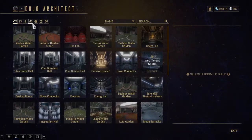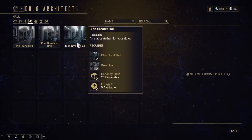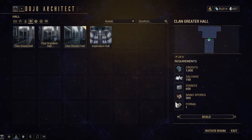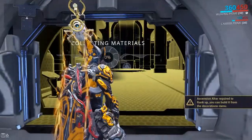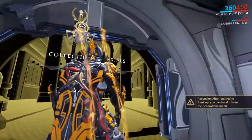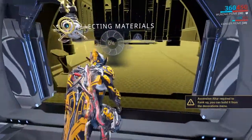This leads me to the current state of the dojo build. I am finally starting to build the Greater Clan Hall that represents the center of the entire clan dojo and circles back to the starting hall. It's taken a while to get here, and there's still tons of stuff left to do, but so far things are looking pretty good, and it looks like the rest is going to be easier to manage moving forward as long as I don't get too excited.